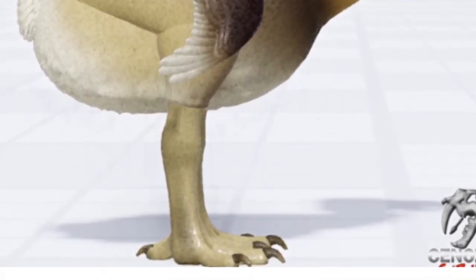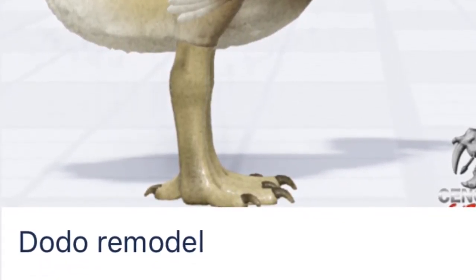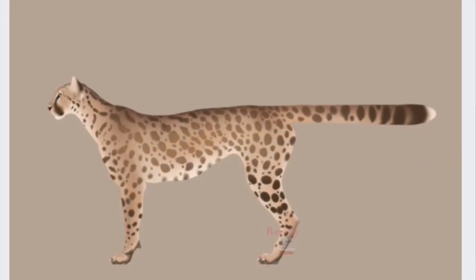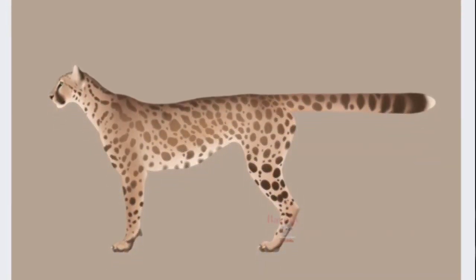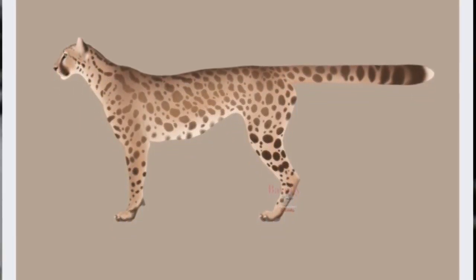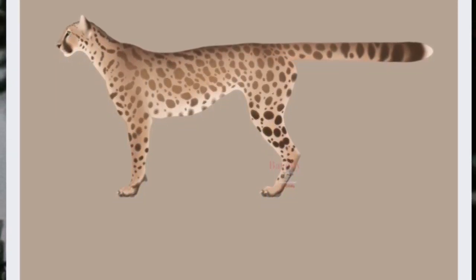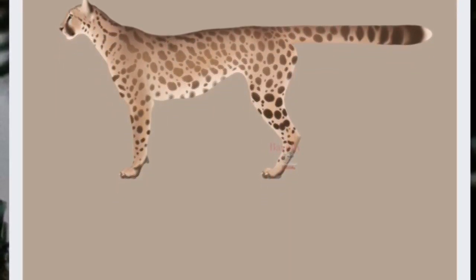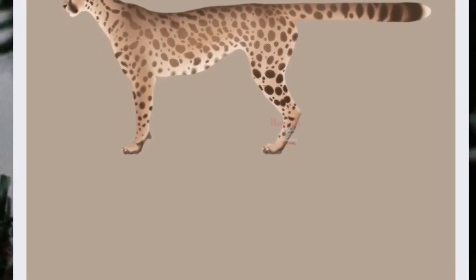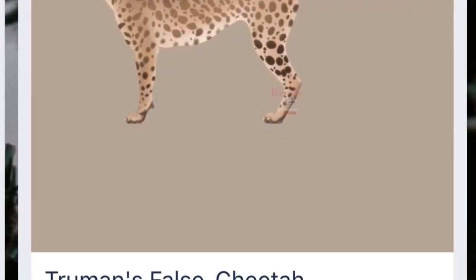Moving on from the Dodo, we move on to Truman's False Cheetah, or the American Cheetah. I'm excited for this one because this animal was really fast — it's the reason why pronghorns are so fast today, because pronghorns evolved to run away from Truman's False Cheetah. And now that Truman's False Cheetah is extinct, the pronghorn can just escape most predators in America. I'd really love to see this animal run across the fields of Cenozoic, hunting pronghorn and other small creatures.